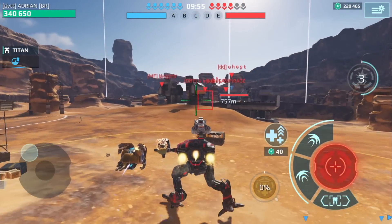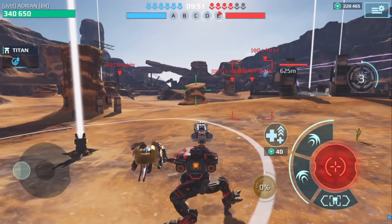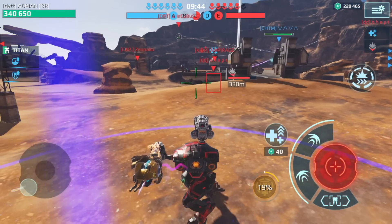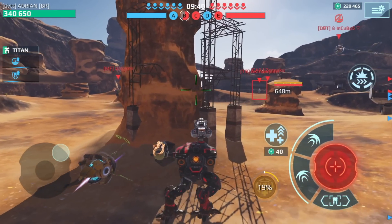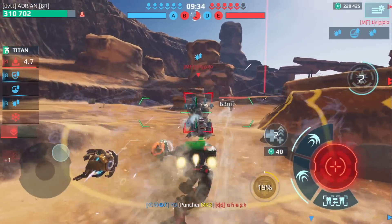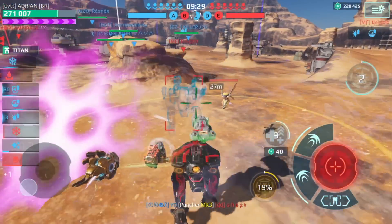Game one — we've dropped in on Canyon map and I've started with the Hellburner first. We're going to get some beacons here. I think I might drop in with the Falcon afterwards. What are we dealing with? We are dealing with an Angler. I'm looking at his drone — he has a Wasp on here.